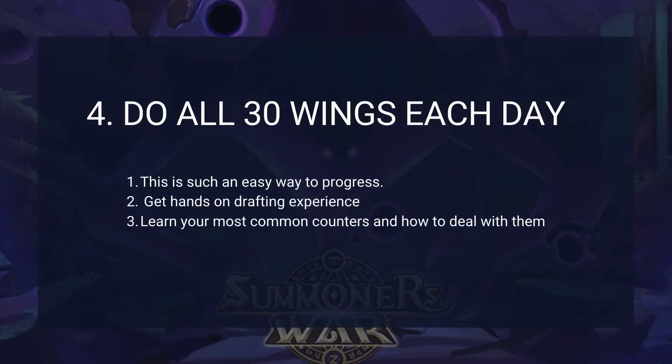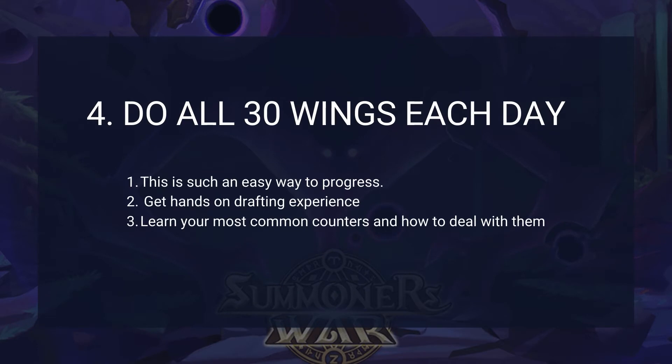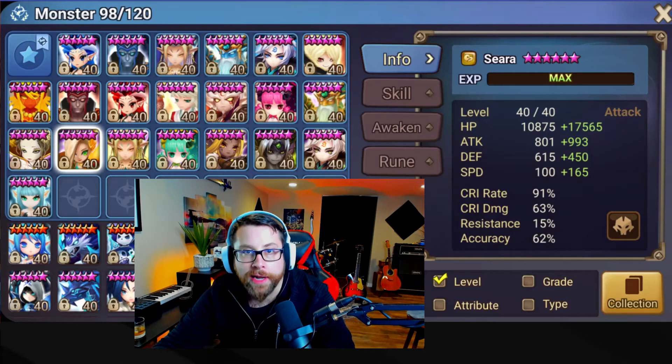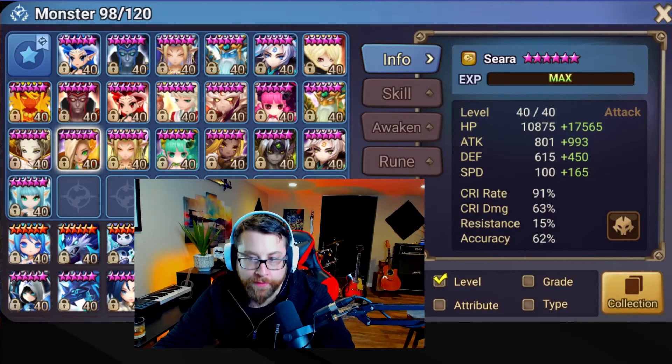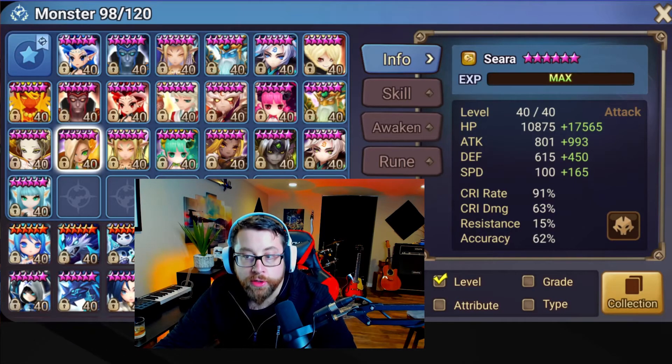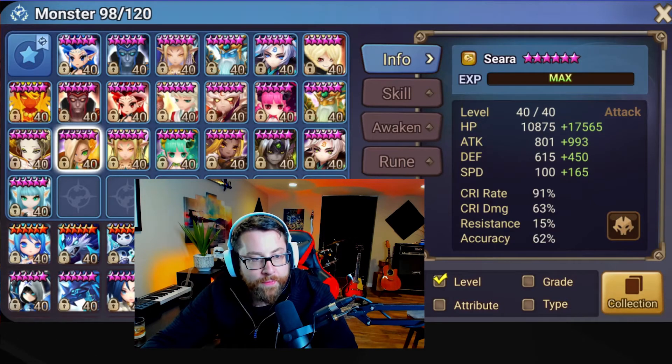Number four, which is probably the hardest: do all 30 of your wings each and every day. I can't always do this myself because of guild war, siege, labyrinth, and other content, but if you want to push and grow, the 30 wings is very important. It's the easiest way to progress because you get hands-on experience drafting, which is extremely helpful, and you learn your most common counters and how to deal with them effectively.